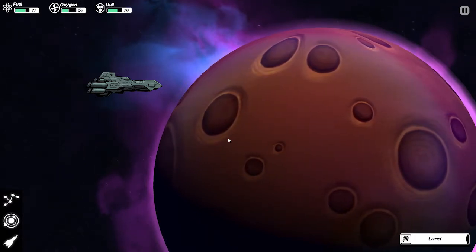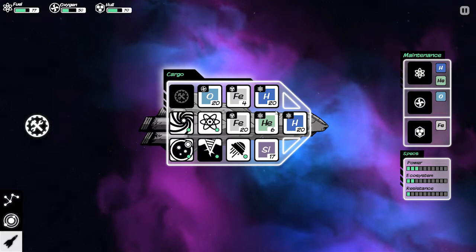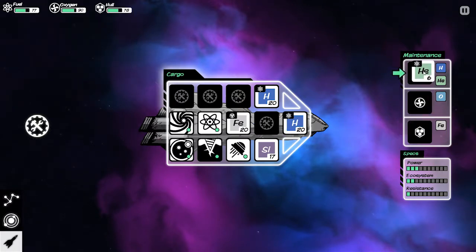So we're down to 50% oxygen. Oxygen is 2 to 1, so that 20 turned into 40, which is fine. Iron is also 2 to 1 and you can use that to repair. Let's use the helium — despite the fact that it is a lot more, I'm going to keep the hydrogen because reasons. So at this point I have silicone and iron, so I can actually go in and create my cryonics.